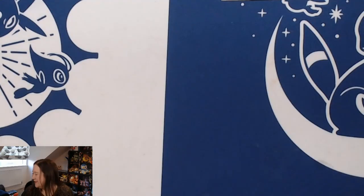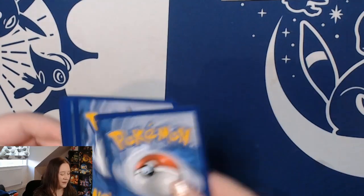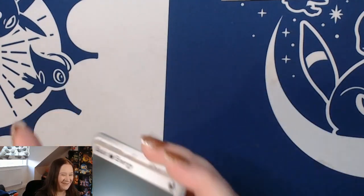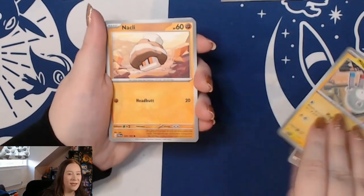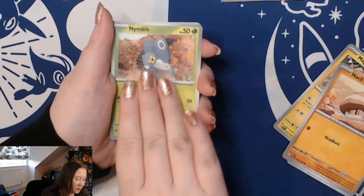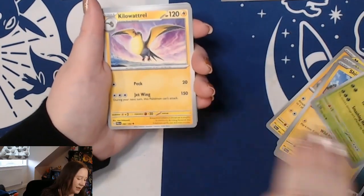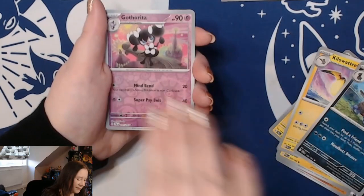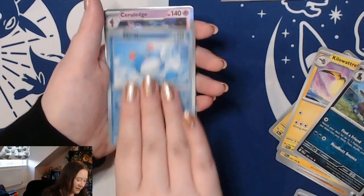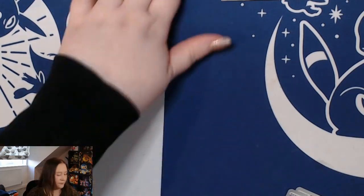Our video last week — the Gyarados box — was not kind to us, so hopefully this week we can get a little better luck. Let's see what we can do. Here we go — Paldea Evolved! We have Magnemite, Nymble, Shroomish, Heracross, Kilowattrel, Zwillingsel, a reverse Gothita, a reverse Marill, and a holo Serperior to start us off.